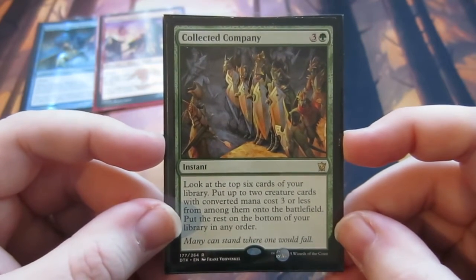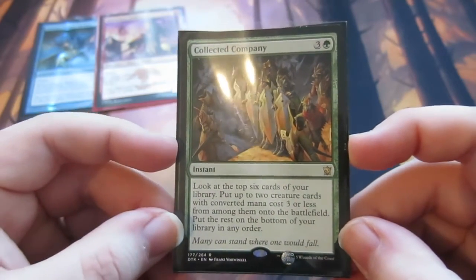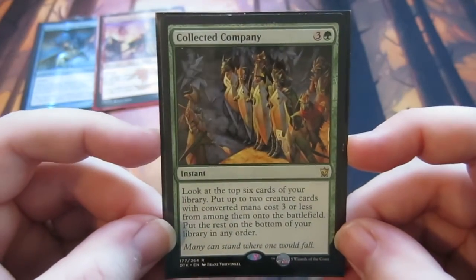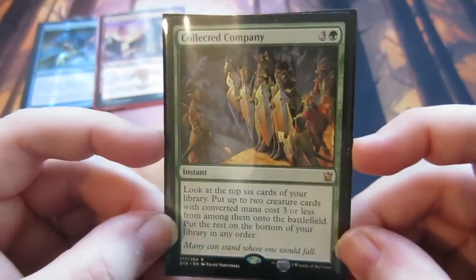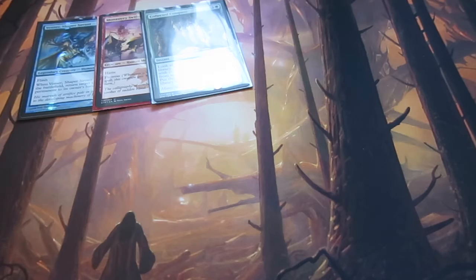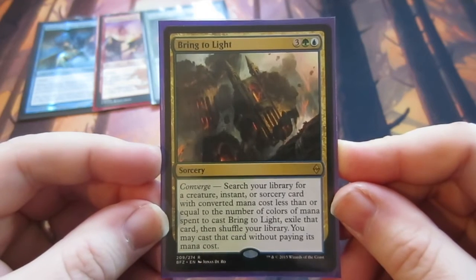You can just get so much value — you look at the top six, put two creature cards with mana cost three or less into play, and most of the creatures do have an effect when they enter the battlefield as well. Just a brilliant card, Collected Company. Definitely fun casting it at end of turn — your opponent goes, 'Oh, not another CoCo!'